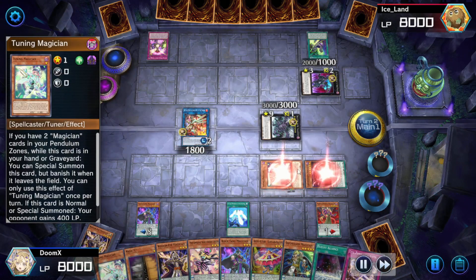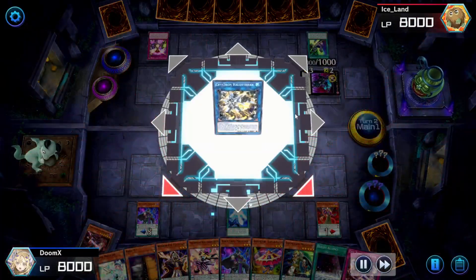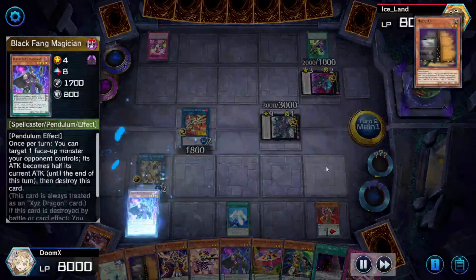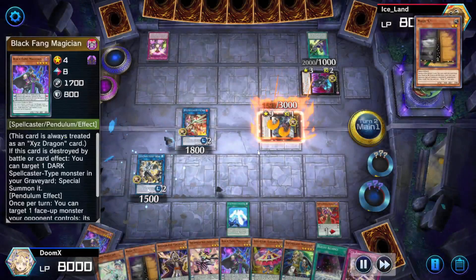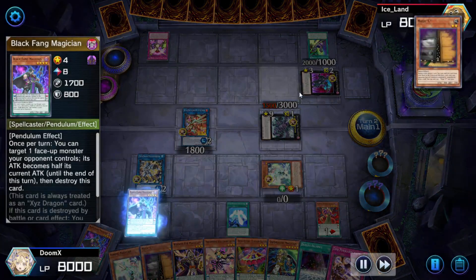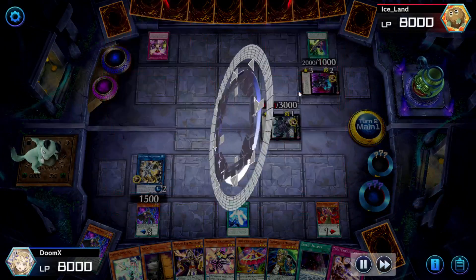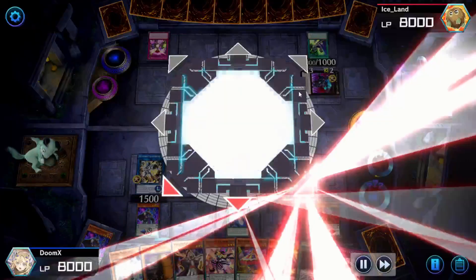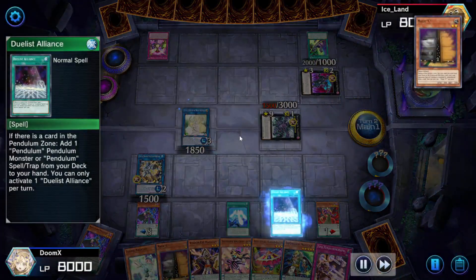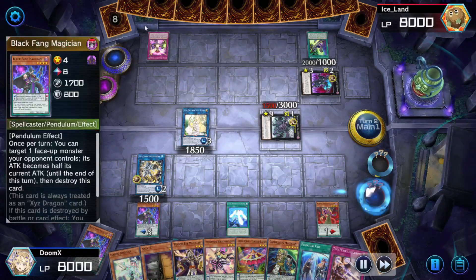Chronograph gets a special summon out to the magician, which makes him draw another card — that's pretty good. You guys are going to see that in this replay I'm going to be able to special summon Tuning Magician a bunch of times, which makes him draw another card each time, giving him less cards in his deck and making it easier for me to deck him out. I'm essentially going into my extra deck monsters without their effects, just to make him draw an extra card.